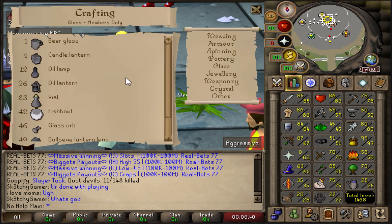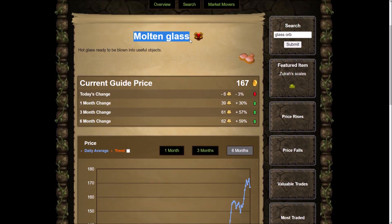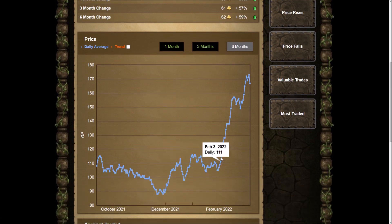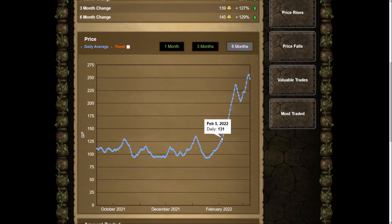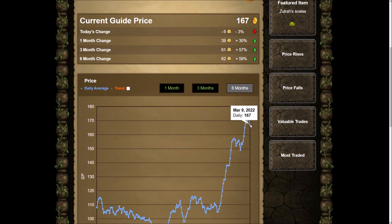If you go into crafting and then over to glass, we are going to be making the glass orbs. Looking at the Grand Exchange prices for molten glass over the past six months, the molten glass has gone up a ton in value. Back in December and January it was around 100 GP for a molten glass. If we look at the unpowered orbs over the last six months, in January they were around 120 GP each, but now they've skyrocketed almost to 250 GP.